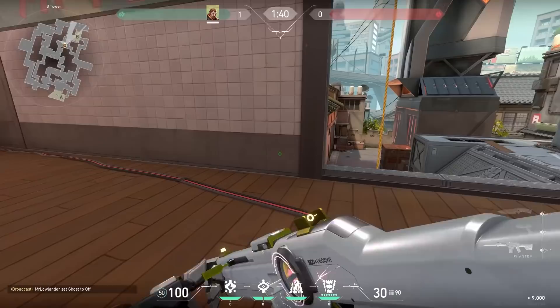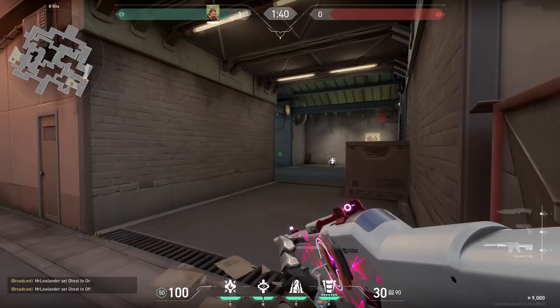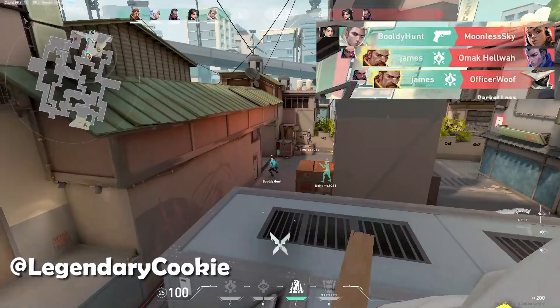Now a nice combo you can do with some teammates. When teammates want to go for an aggressive Garage peak, you can do a nice trick with Breach. From B-Haven, use your Aftershock towards Garage. When the enemies are pushed out a little bit, they can't run back — so they have to walk into your teammates' crosshair or into your Aftershock. Legendary Cookie got some sneaky kills with this one.